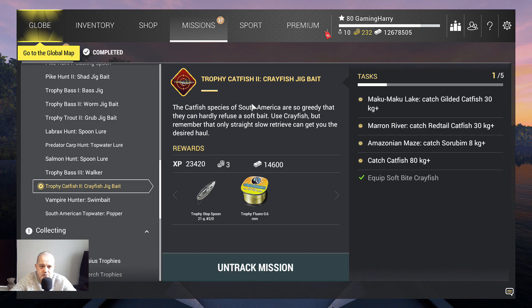Alright, what do we need to do? The catfish species of South America are so greedy that they can hardly refuse a softbait. Use crayfish, but remember that only a straight slow retrieve can get you the desired haul. We need to equip softbait crayfish - we already did that. Then travel to Makumaku Lake, catch a gilded catfish that's 30 kg or more. Then Marron River, catch a rattle catfish, 30 kg or more. At the Amazonian Maze, we need to catch a sorobim 8 kg or more. And we need to catch an 80-plus kg catfish, so I think that will be a unique one.